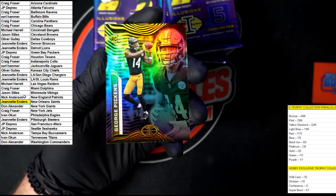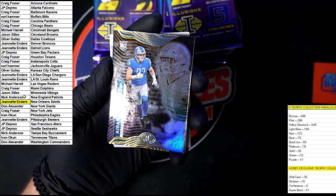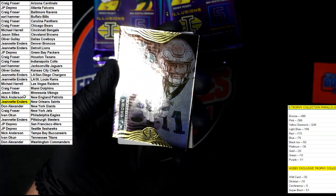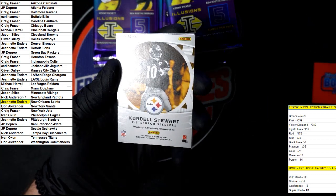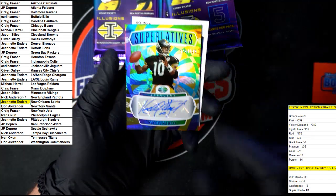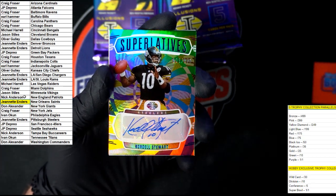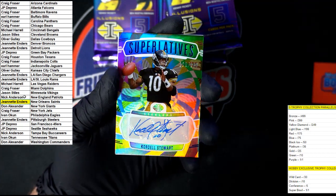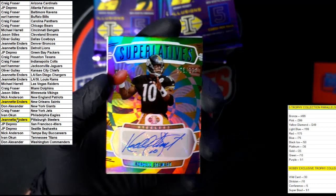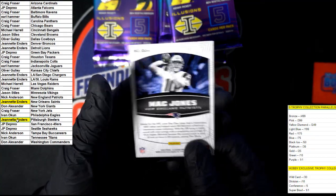How about Pickens? We got Hutchinson. We got AJ Brown after that. Oh — Cornell Stewart. Let's see who this is... Superlatives Auto, 121 out of 149. Wow! Going to Steelers, going to Jeanette E. Look at that thing — very, very nice. And we got Mac Jones on the back right there — Operation Detonation. This stuff is gorgeous.